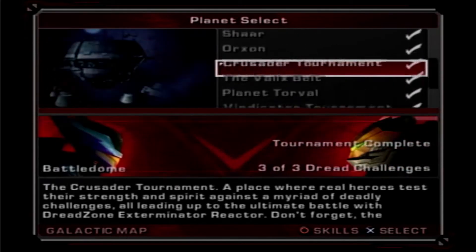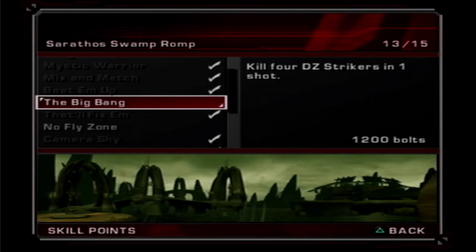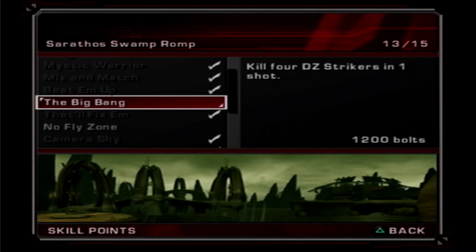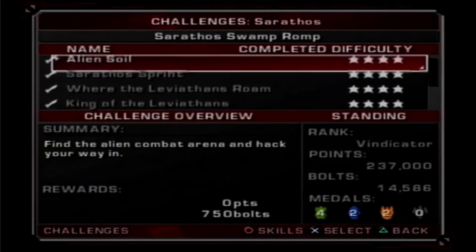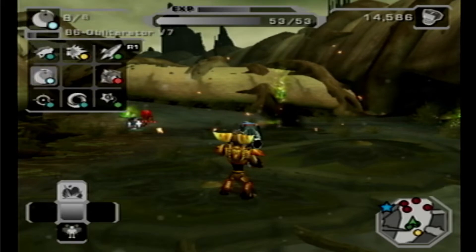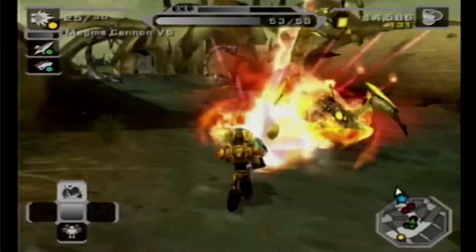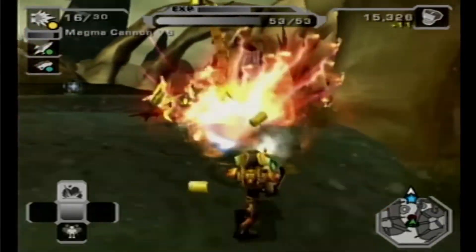All right, back to Serathos. We need to do a level that has DZ strikers and a level that has dropships. That does not seem the worst, so we'll just play through Serathos again because I don't know what has what. We'll start getting some experience for the magma cannon here because it would be needed.